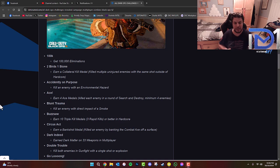Or it could be killing an enemy with an environmental hazard — things like those explosive gas cannons that explode when shot. 'Ace' requires earning four Ace Medals, which means killing each enemy in a round of Search and Destroy — a minimum of four enemies. So if it's four versus four, you have to get the elimination on all four enemies on the opposing team to earn the Ace, and you have to do that four times.